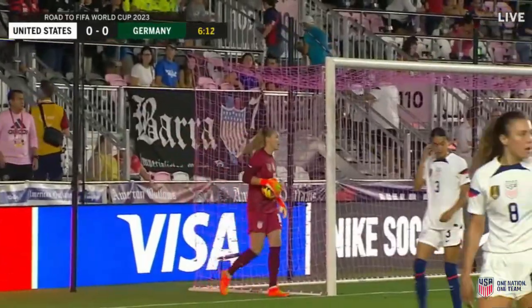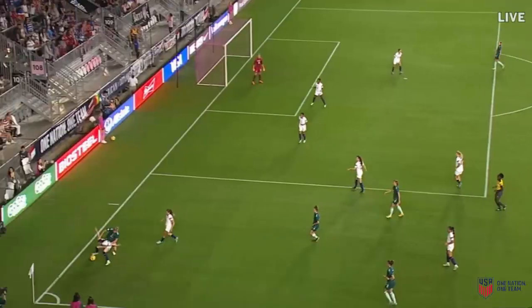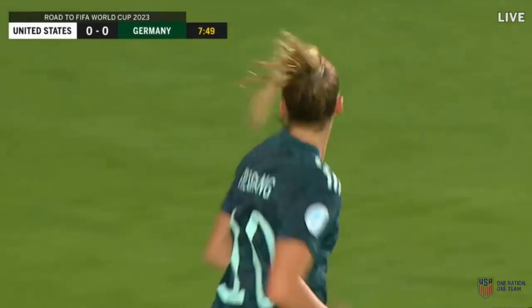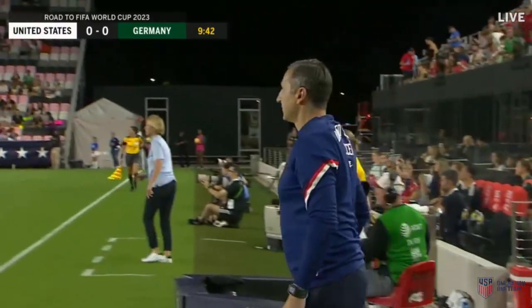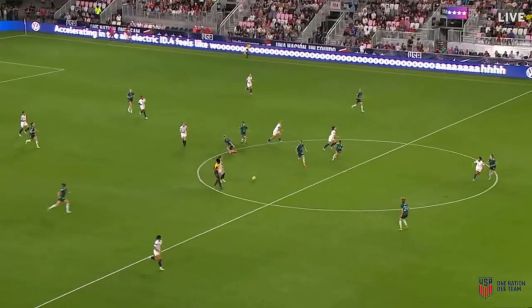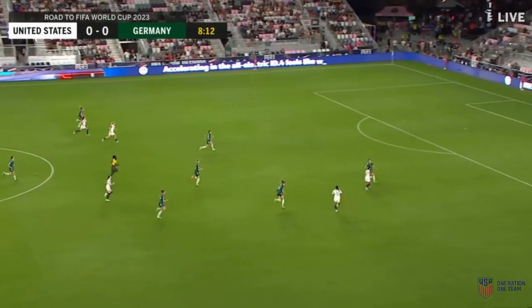Now your six is out of position and your center backs can't slide and step in time. USA scrambling back. The ball needed to be better — it goes to Maghul instead. West does normally well but not in the last two games; players spoke about that yesterday. Ball played into space.